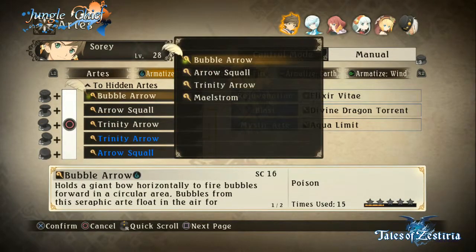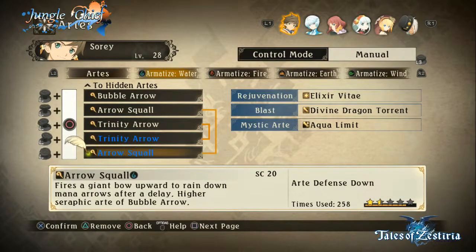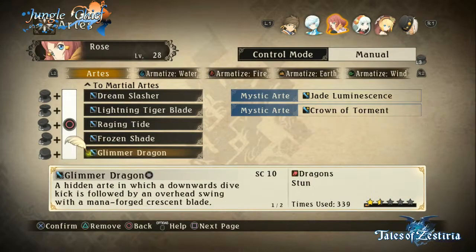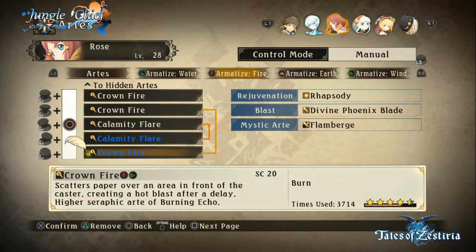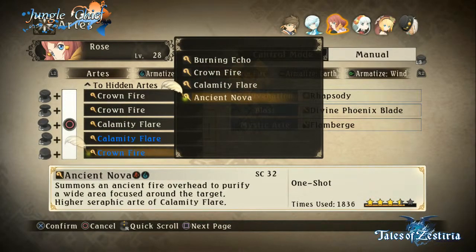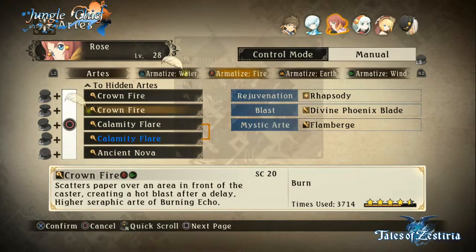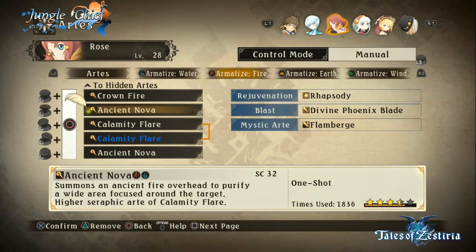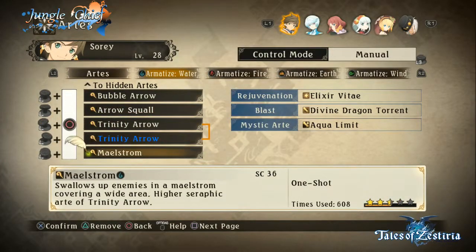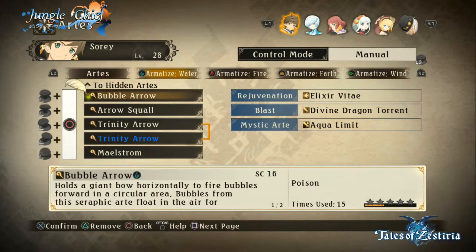You still have bubble arrow mapped. That was where I had mails from before. Ancient Nova on up and down. That is so beautiful. Because I don't see any reason to map my first art — it's worthless. My other three arts are not worthless.